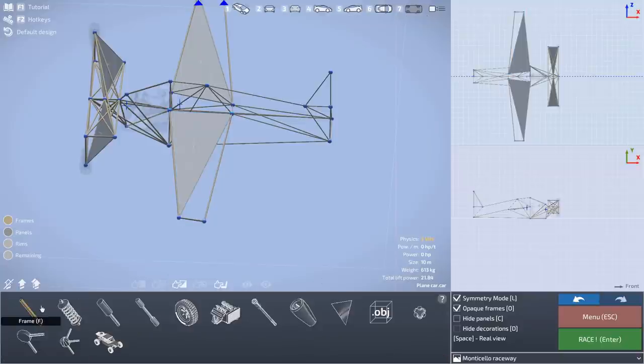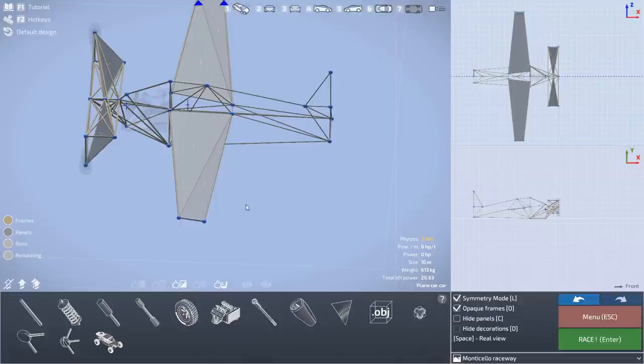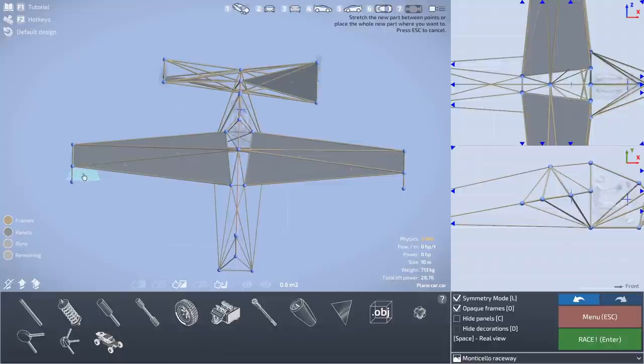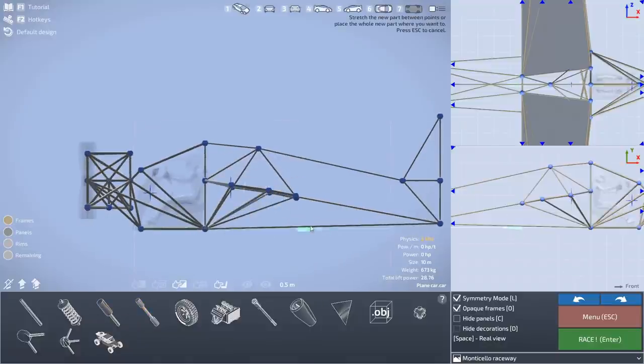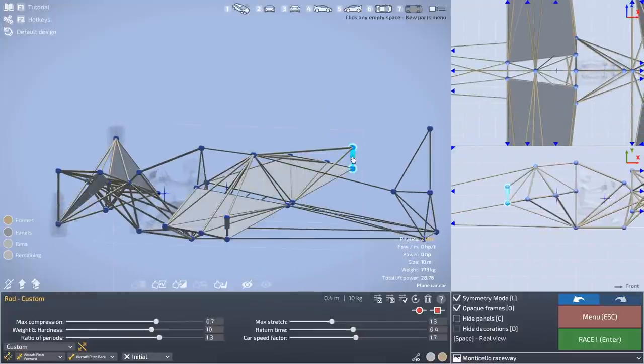Here I'm adding in the panels — these are actually what are going to lift up the plane. On the bottom I actually have to drag the lift coefficient up or else it just acts like there's literally nothing there. Here are the elevons I was talking about, and once I had these in, the sizing was about right. The idea is that I'm going to add in the rods so that once they pitch up, the entire plane will pitch up, and when they pitch down, the entire plane will pitch down. I'll be controlling that to help control the entire plane.